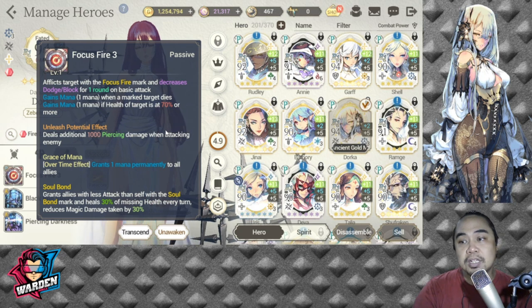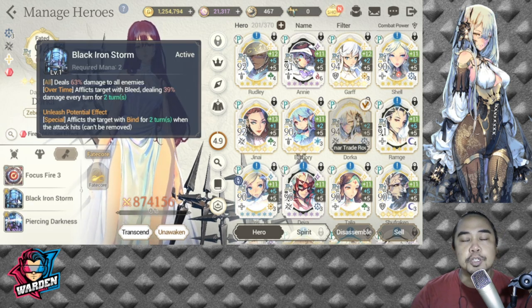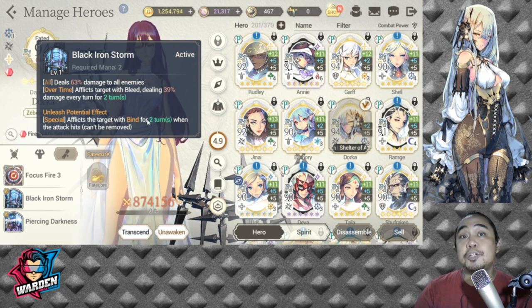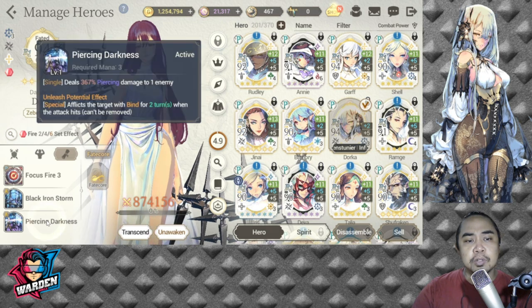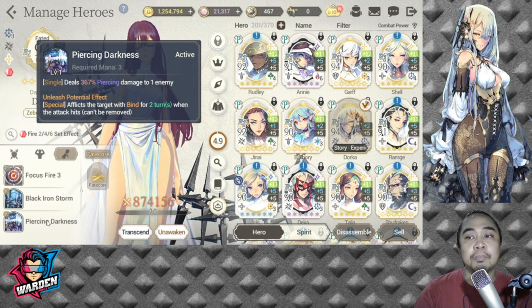Dorca goes first because her base speed is 116. You can tinker with her speed to go faster, but her base speed at level 75 is 116. If she is the fastest on your team, she actually does bind — and with Unleash Potential, she has the capacity of binding for two turns, so not gaining any mana for two turns, which slows them down. She also gives piercing damage and damage over time.